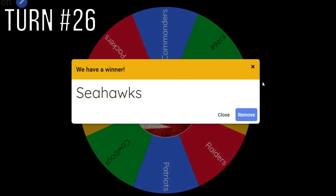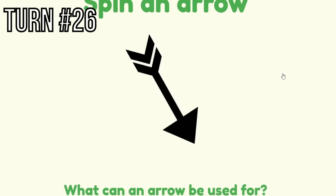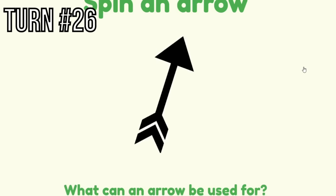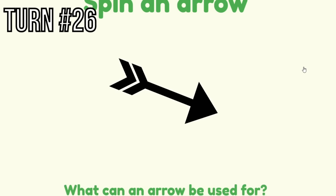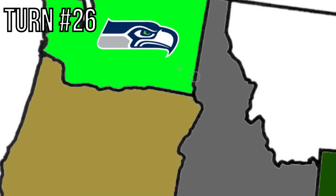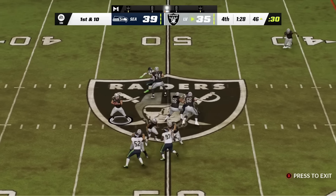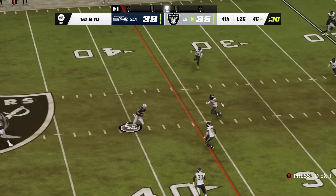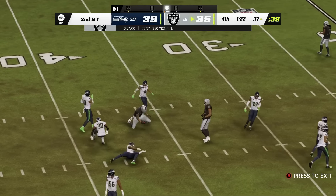Turn 26 — the Seattle Seahawks finally get called on. They go inland into Idaho, owned by the Raiders. The Seahawks actually have the lead, but I wouldn't be surprised if Mike Evans changes that.